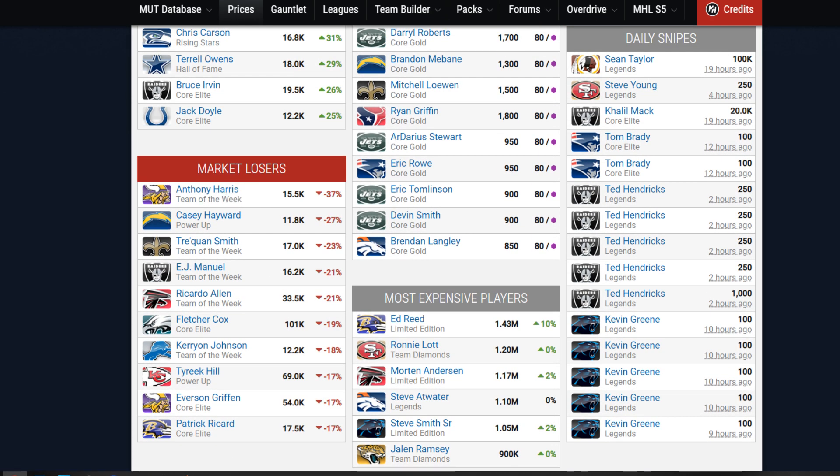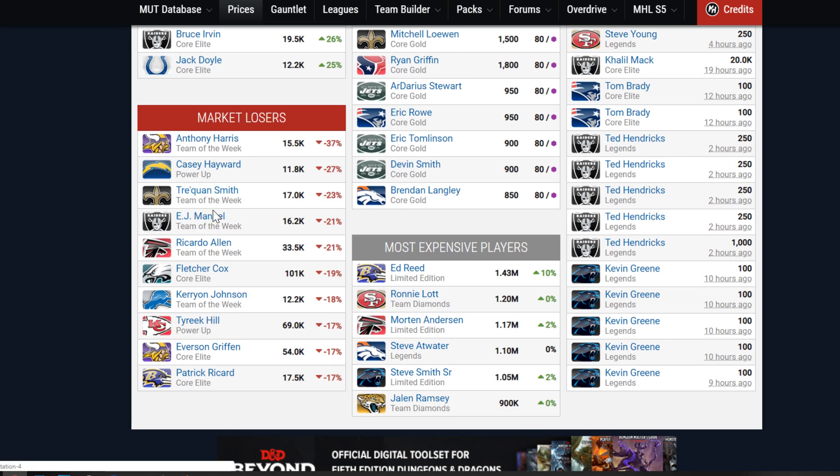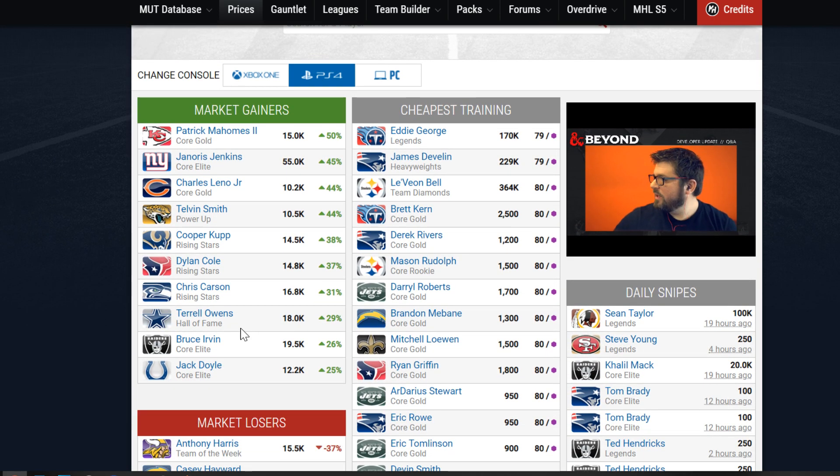Market Losers for PS4: Anthony Harris, Casey Haywood, Taquan Smith, E.J. Emanuel, Ricard Allen, Flecto Cox. And as you can see — power-up, power-up — two power-ups on the biggest market losers. Obviously, all these power-ups that go skyrocketing up — everything that goes up must come down. Their power-ups are going straight down after they went straight up, because it's been a couple of weeks. Everything moves so quickly in Ultimate Team.